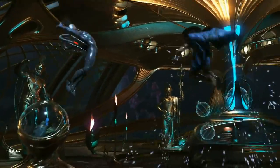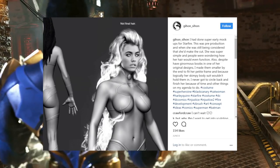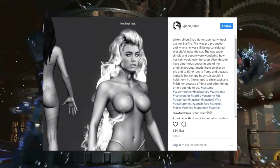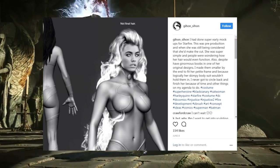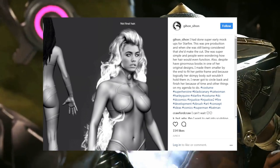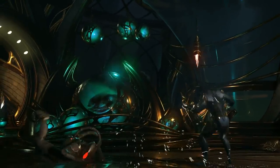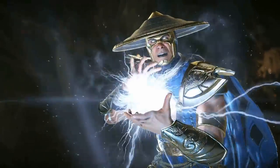Now, Starfire is a DLC character, and at one point she did not look like what she looks like now. He says: 'I had done super early mock-ups for Starfire during pre-production when she was still being considered. She was super simple and people were wondering how her hair would even function. Despite the enormous proportions in one of her original designs, I made them smaller by the end to fit her petite framing. I never got to circle back and finish her because of time.' Honestly, I'm kind of glad he didn't have time to finish this version because I really do love the look she has now — the face looks a bit off and she's showing a lot more skin than usual.